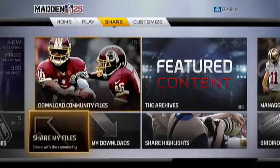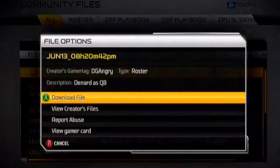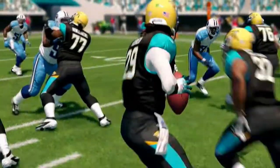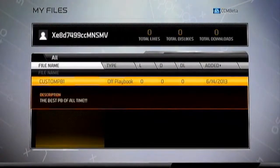First, let's start with Madden Share, a feature built with you, the player, in mind. Here you upload or download content like custom playbooks, gameplay sliders, and custom rosters, and then easily share them with the entire Madden community.